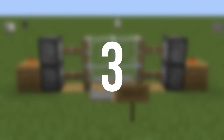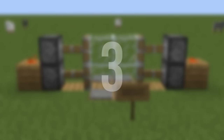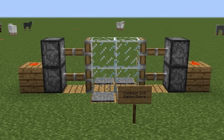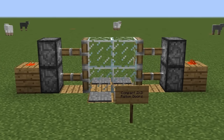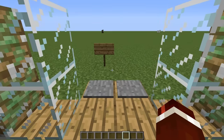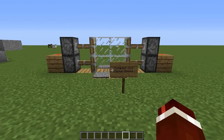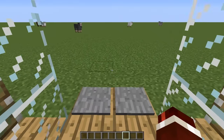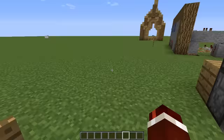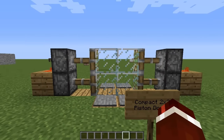Coming in at number three we've got something quite simple: a two by two piston door. This one is more aimed at new players that haven't really gotten into redstone, because this should really be your first redstone contraption you ever create. I definitely suggest you check out the tutorial if you are new. Basically how it works is you step on the pressure plate, the pistons retract, and you're able to walk through — it's just another alternative to the wooden door.